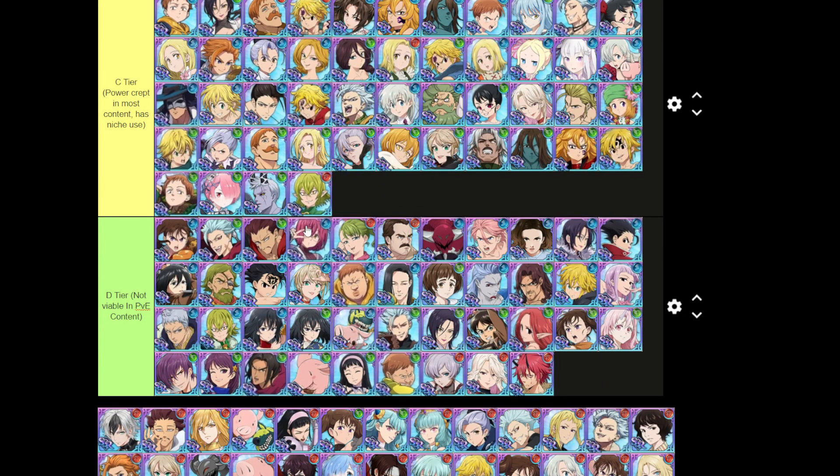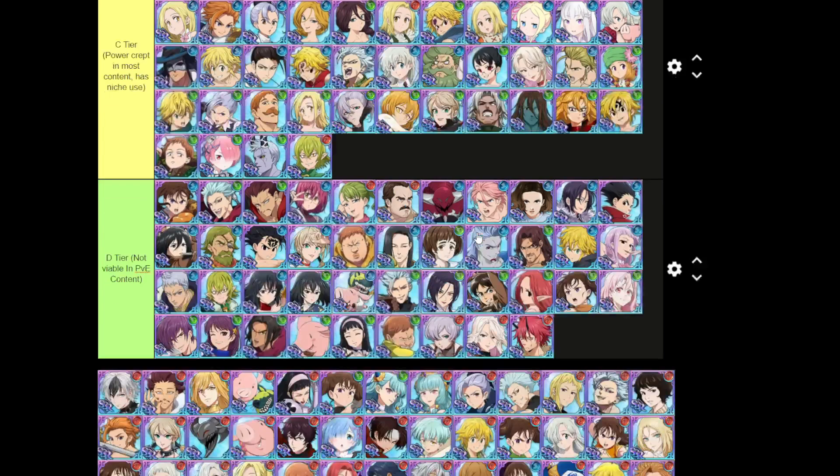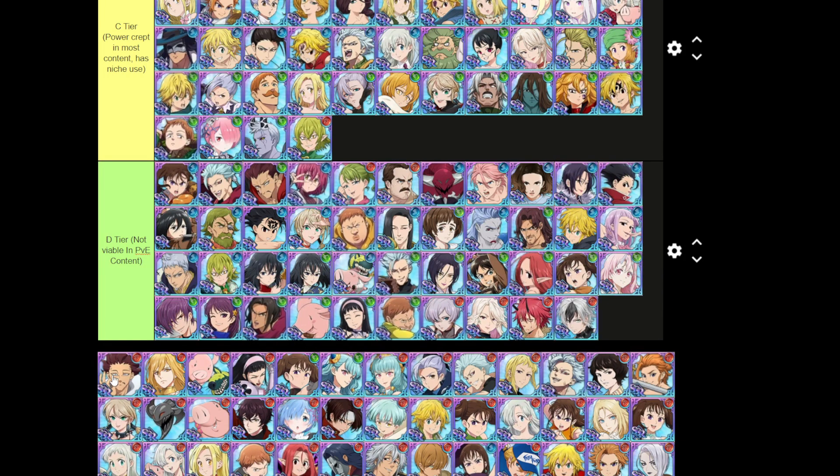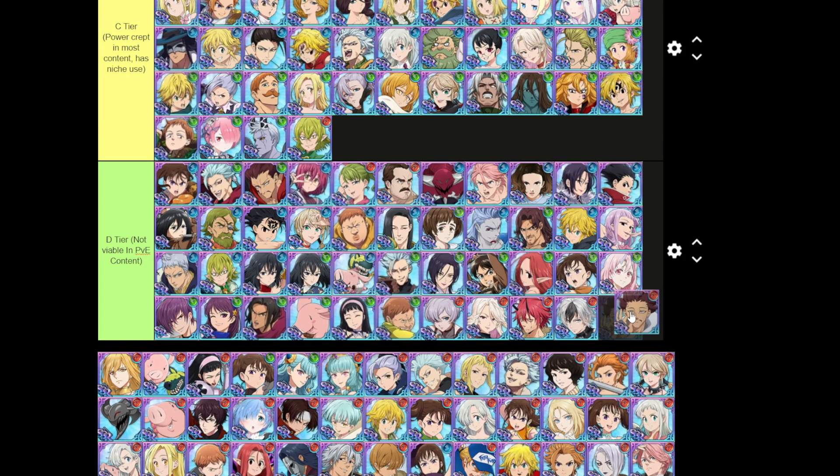Helbram — I'm reaching but he has been power crept, C tier. You can use him in the Deer as well. There are probably a lot of units you could use in the Deer from this tier. Shin is more of a PvE YouTuber showcase unit — not the greatest.